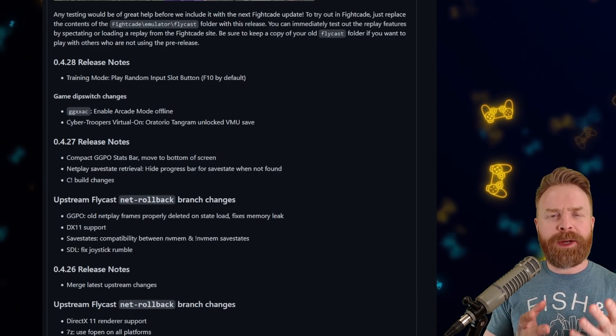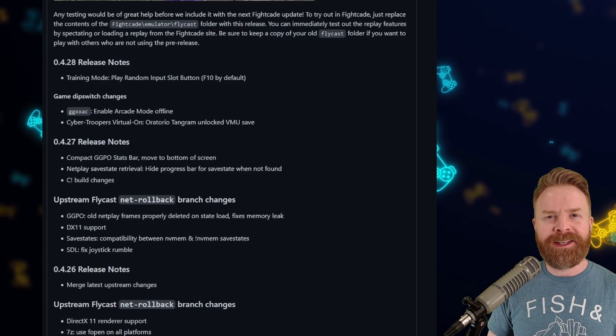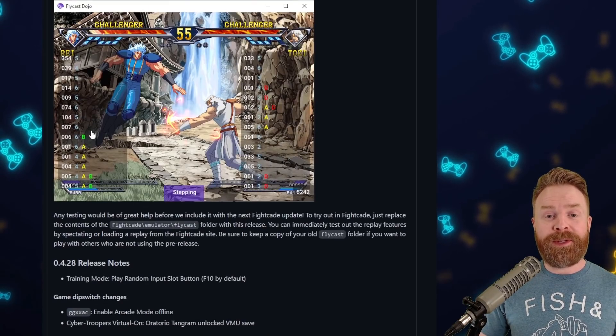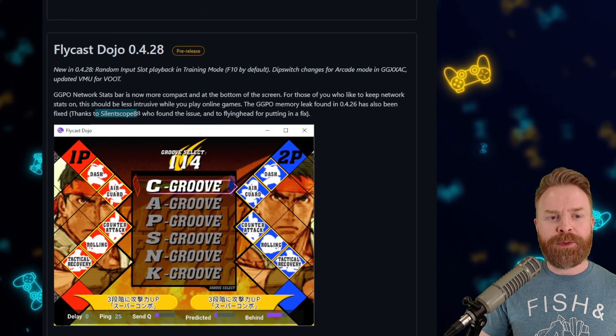If you like testing things out and want to help shape an emulator, this might be your chance. They are looking for people to test these development builds, identify any bugs, and provide feedback. If you know anything about emulation or fighting games and can identify when something isn't quite right, feel free to check out one of these development builds. For example, SilentScope, an amazing fighting game player, provided feedback that led to a fix of a memory leak in GGPO. Anyway, that is all I've got for you today — short, sweet, and to the point.